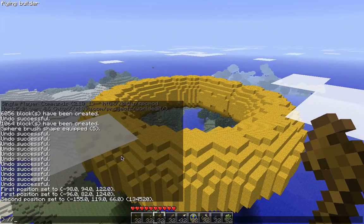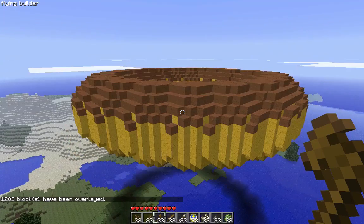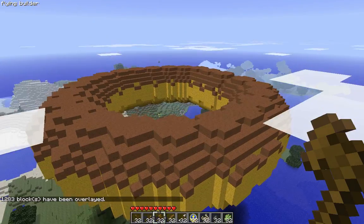There you go — that selects the whole thing. Then you use the overlay command. The reason you're not doing gravel is because you don't want it to get on the ground in this part, so it's easier to do this. Type in '//overlay', then 'wool', and to make a chocolate donut, use brown wool. That's all you need to type in.